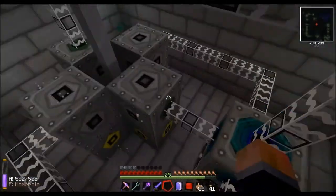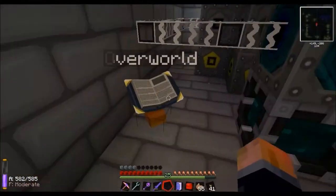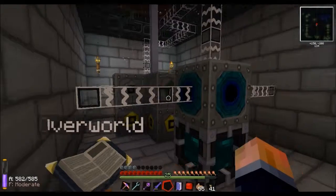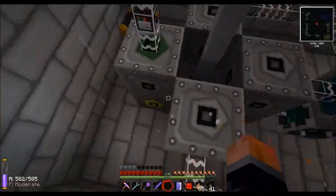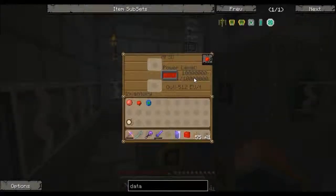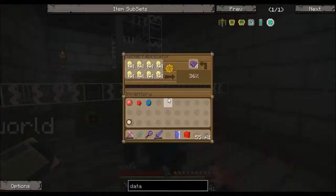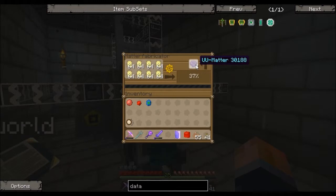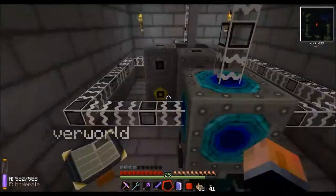This weld will be getting deleted in the next few days — I've taken all the machinery back. We're going to update to the new version of Mistcraft and start again. That's a lightning rod in there on the bottom, all full at the minute, producing UU matter quite slowly at only 2,000 AU a tick.